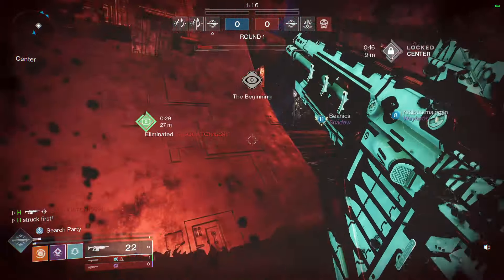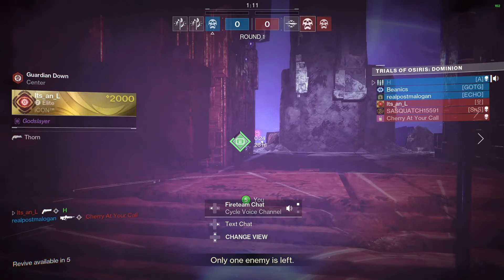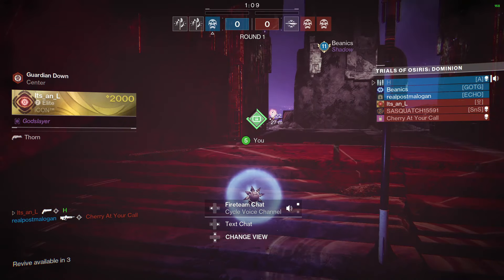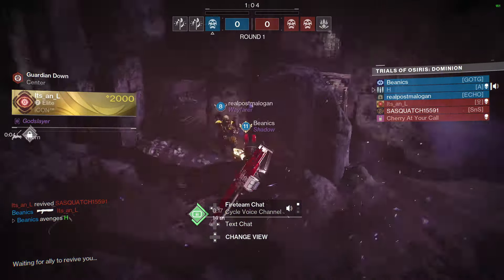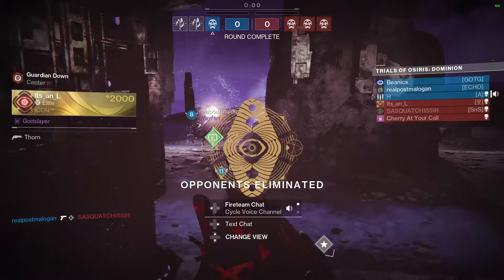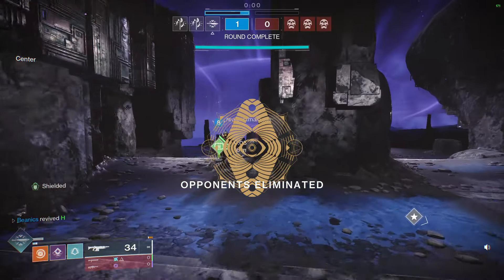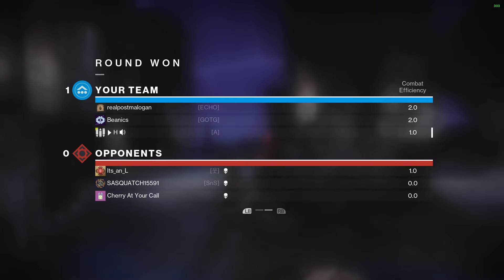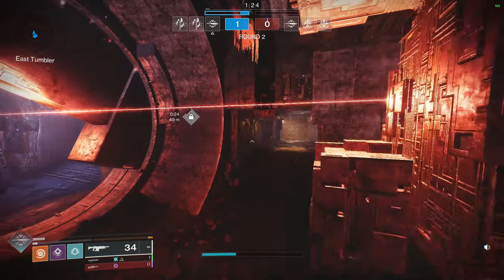It has no recoil and kills relatively fast. We just got picked by a Thorn — that's unfortunate, hopefully teammates can clutch this round. One thing to keep in mind with Braytech Werewolf is the recoil pattern is very very light. I'm so used to having to pull down the thumbstick at the same time, but this thing just has no recoil — it's really weird honestly.